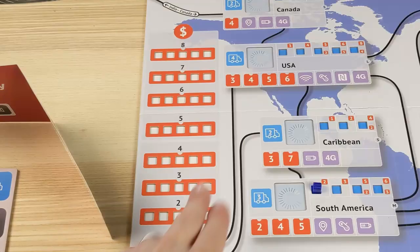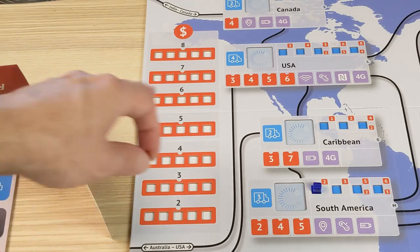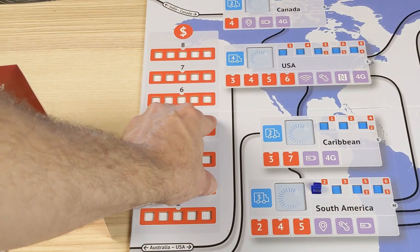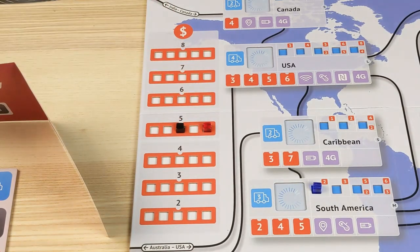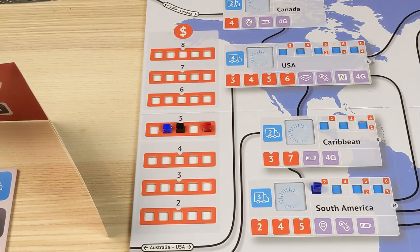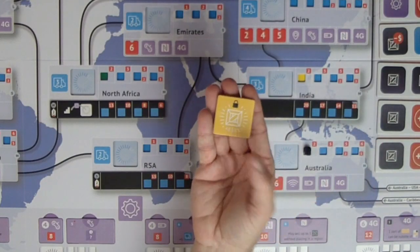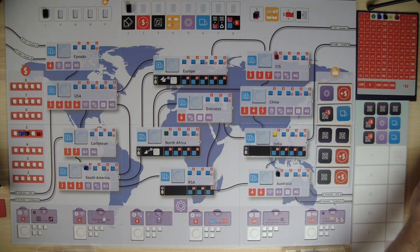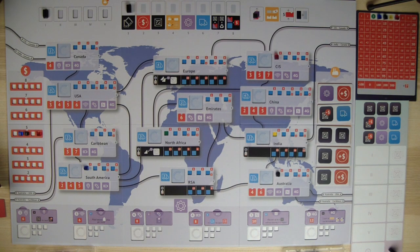That victory point marker is significant because all players start with different victory point totals, and that relates to the market. At the beginning of the game, we place our cubes in the same order as the victory point track where they start, beginning at price five. On the victory point track: I am all the way to the right with red, Steve is right in the middle, and the blue player is just to Steve's left. This is important because starting in phase four, the player with the lowest price goes first in each subsequent phase.